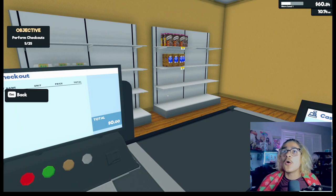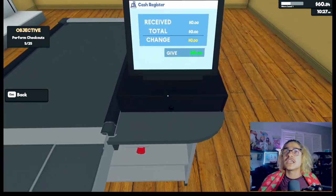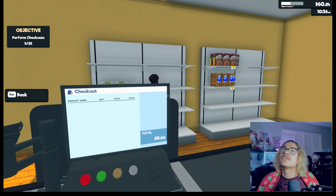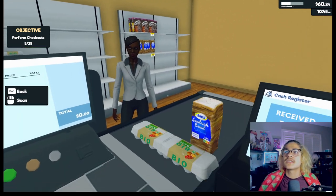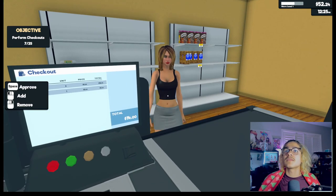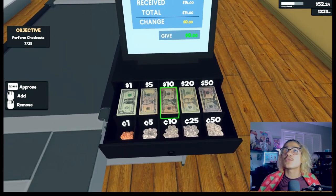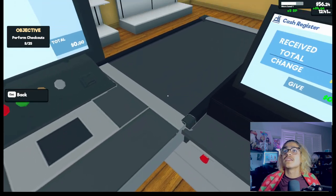I'm just gonna make everything whole dollar amounts — no cents — because it makes my life a lot harder when I'm digging around in here. I'll just have them as whole dollars, not adding cents, because apparently taxes don't exist in this world. I need to buy more eggs. Got the money here — okay, is that 74? Wait, no change, there's no change. Oh, I didn't notice that.